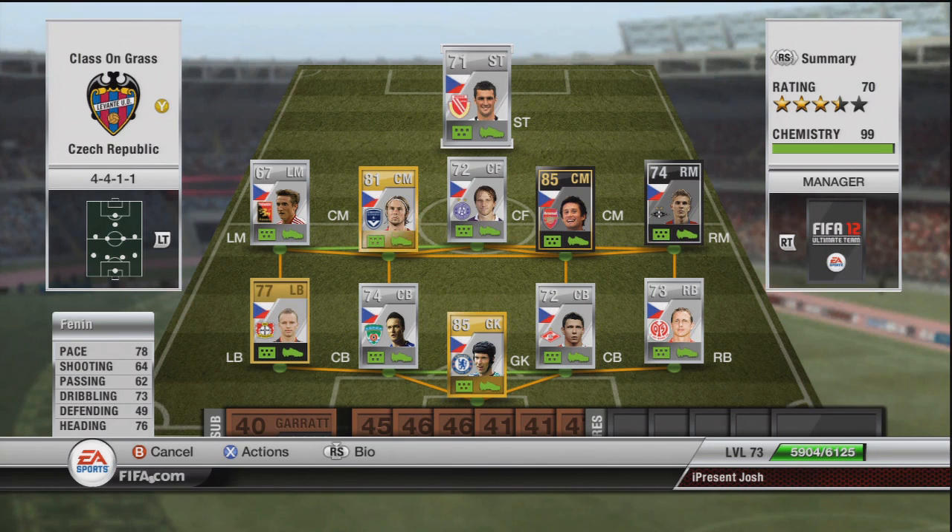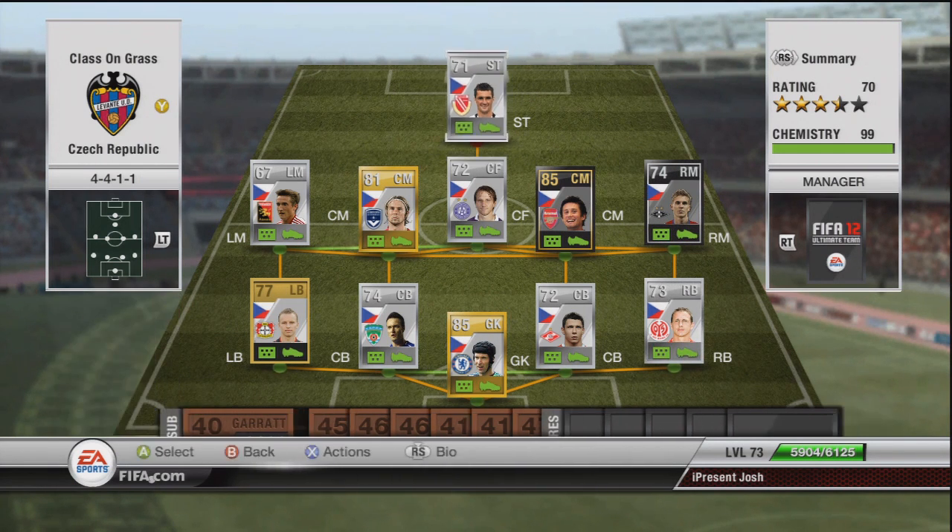So that's been the team — a 4-4-1-1 Czech Republic squad. Team costs around about 55k, a very cheap team to make. If you guys want to make it, I would rate it 10 out of 10. I absolutely loved playing with this team. If you enjoyed the video, hit the like button, subscribe to the channel, comment, favourite — all that stuff lads. See you in a bit, enjoy the footage.